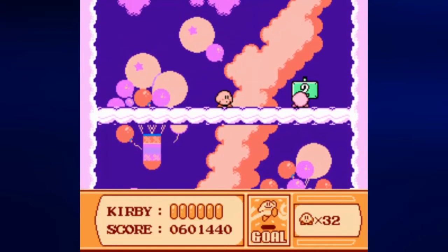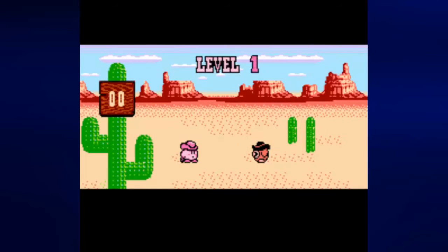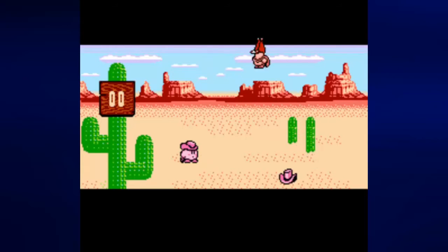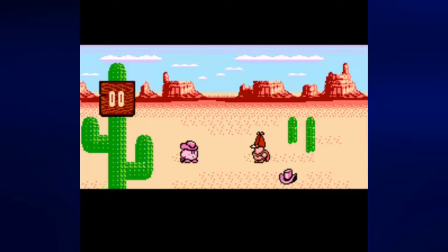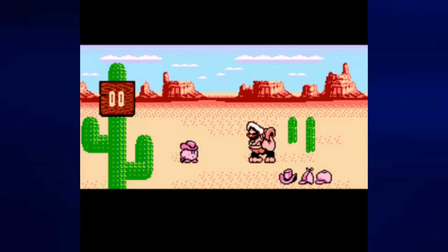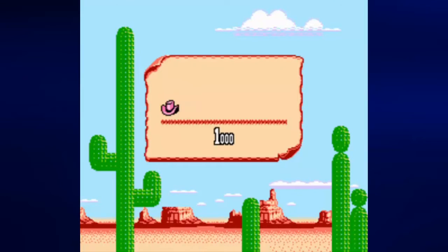I probably pressed it too soon — definitely pressed it too soon. Got 32 lives though, that's alright. Might as well go ahead and see if I can get another extra life. Oh that was terrible. I am not going to get a 1-up at this rate — 5,000 points and I'm not really going to be able to do anything with that.